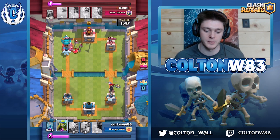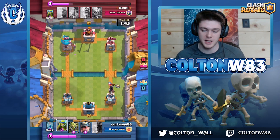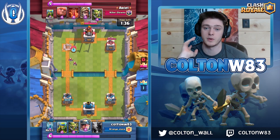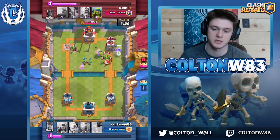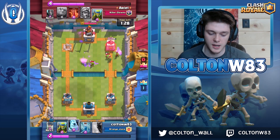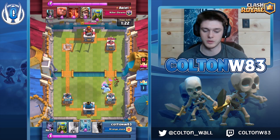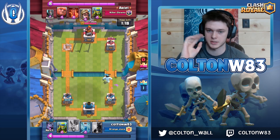I knew his bats and spear goblins were out of hand. He cycles back to bats but he was smart — he instantly charges the opposite lane and goes for that tower, making it difficult. When you play three musketeers with a tank, it's a bad goblin game. You have to go in with balloon and miner when they pump up.